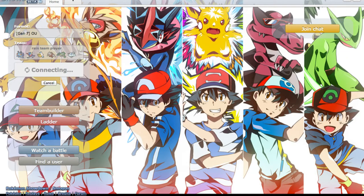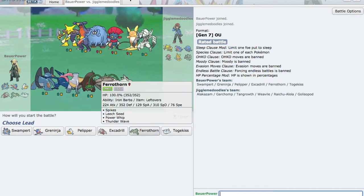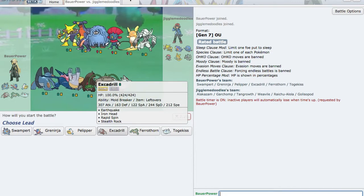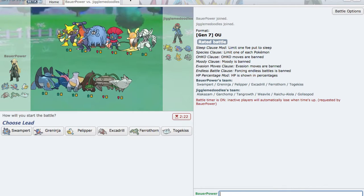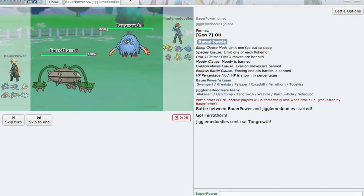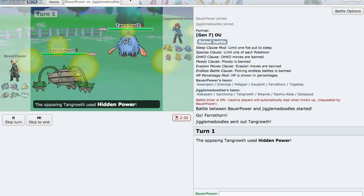We're playing OU, as most of these Pokemon are actually OU. Mega Swampert's not, but alright. This doesn't look too bad. Let's turn on the timer. I think I'm going to lead Excadrill — Excadrill does decently well against most everybody. If he leads Gliściopod it's kind of a problem. Actually, let's lead Ferrothorn because Ferrothorn's not that bad.